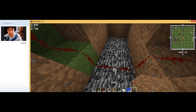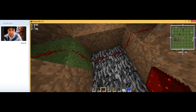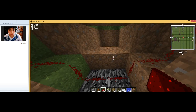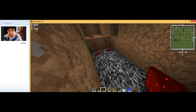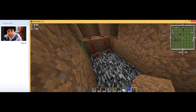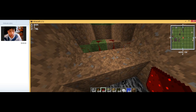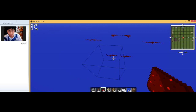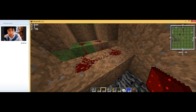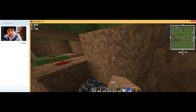Place a dirt block in front of the redstone, then place redstone dust on top of those dirt blocks. Then place two blocks behind this redstone dust, and place two more on top of that dirt block. This part is now done.